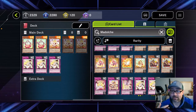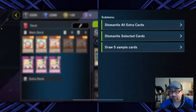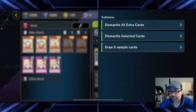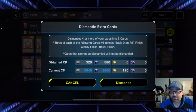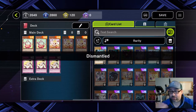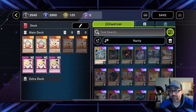The way you dismantle is by clicking the box in the upper right. One option is to dismantle all extra cards — since in Yu-Gi-Oh! you're only allowed to use three of the same card in a deck, any card you own more than three copies of will just auto-sell. Here it's showing me I'm going to get 580 R tokens and 320 N tokens. After dismantling, those cards leave your inventory — when you dismantle a card you do lose it forever. So only dismantle cards you for sure know you're never going to use in a deck.